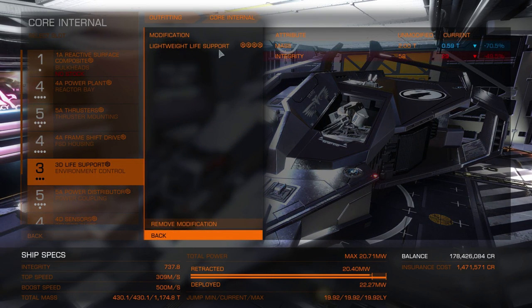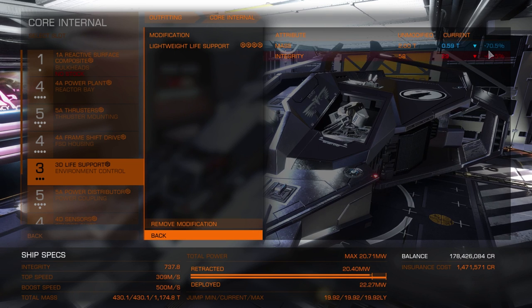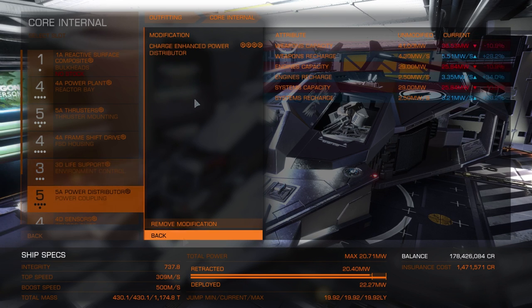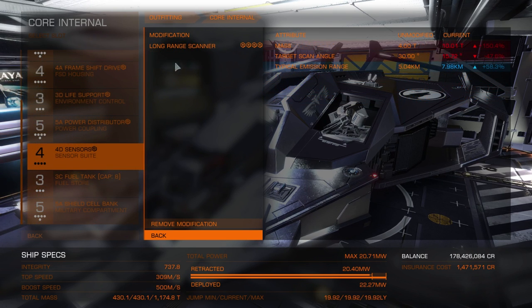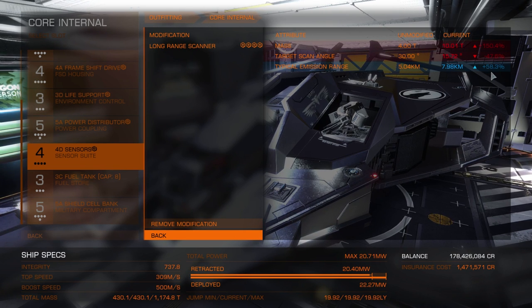The life support is modified for lightweight — it may look like grade 4 but grade 4 is actually the maximum for this. We've managed to get it down to 70.5, which is ever so slightly over the maximum. The power distributor is modified for charge enhanced, only grade 4 — I could go up to grade 5 but with the rest of the weapons modified the way they are I really don't need it. The sensors are modified for long range grade 4 so we're going to be able to see ships from about 60% further away, which is awesome.